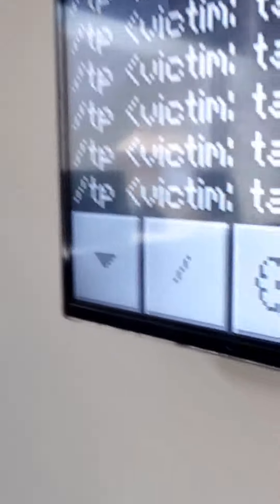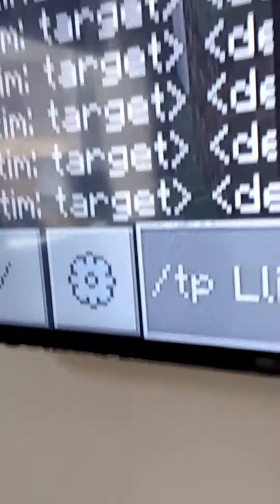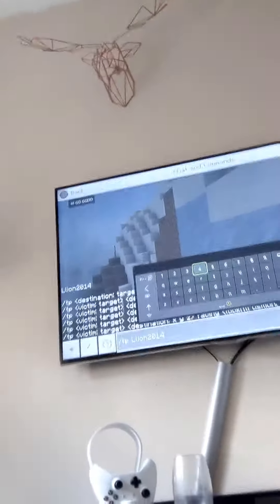What you want to do is put the forward slash, then instead of 'give' you put in 'tp'. TP means teleport for short. You can tp whoever you're playing with. I'm playing with my friend — his Xbox name is leon2014. Then you press the accept button.